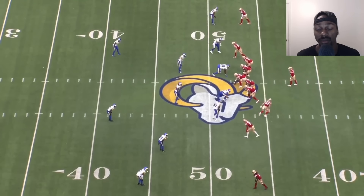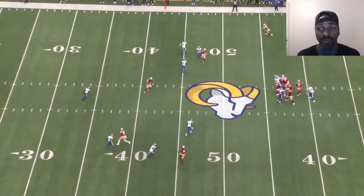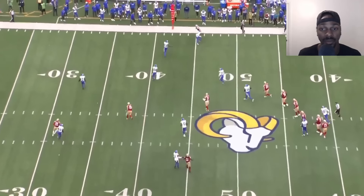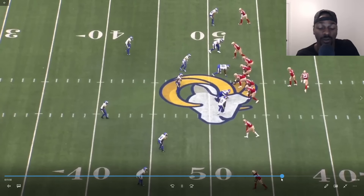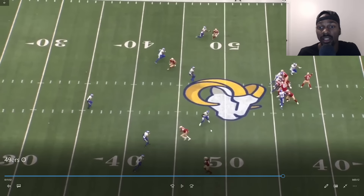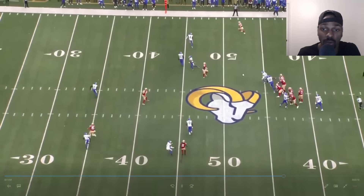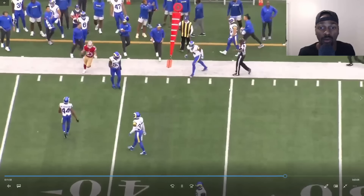Five wide — of course not, because we're going to use a motion. CMC comes in motion — he wasn't accounted for in his motion for some reason. That's Alvin Kamara right there. This guy's trying to stay home but you're going to leave him in the flats. As an offense you take eight or nine yards on first down every time.